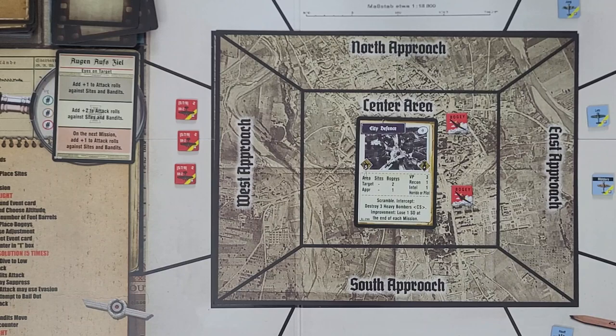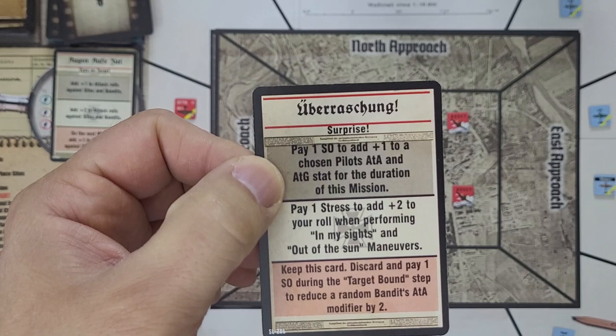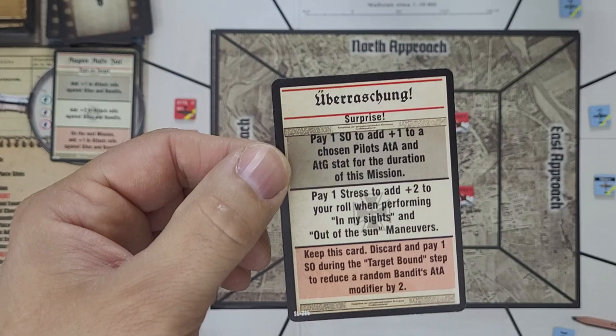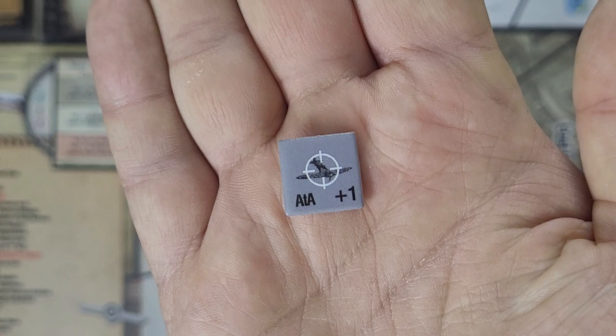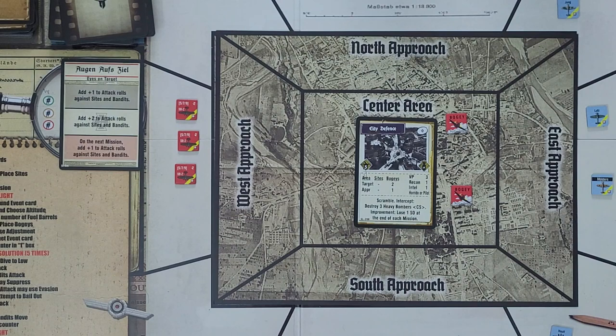We draw our target bound event card: pay one SO to add one to a chosen pilot's air-to-air and air-to-ground stats for the duration of this mission. That's worthwhile, and we'll go ahead and do that. I'll give the bonus to Lutz, who is at plus-zero for air-to-air. There are plus-1 air-to-air and plus-1 air-to-ground counters you can use when adding to a pilot's stats — that typically happens when they score their fifth kill and go up to ace.